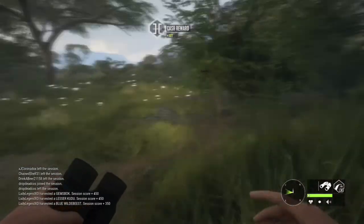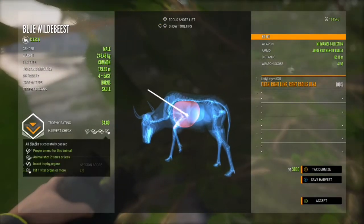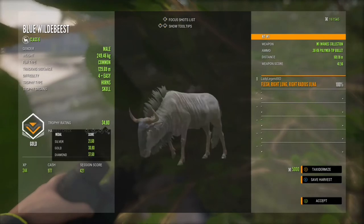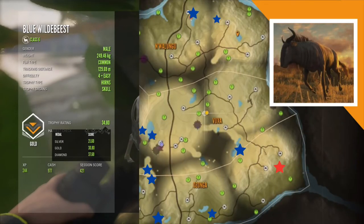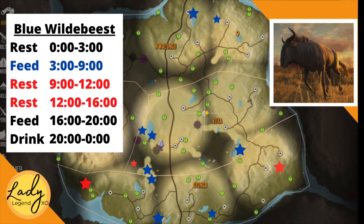Once you get the wildebeest you want, throw a shot into another one as they're fleeing and get some extra cash. Here is the main map: all of the blue stars are your feed zones from 3 to 9 a.m., and then they also rest from 9 to 12 and 12 to 16. Those are a few of my favorite zones, but the bottom left corner zone is my absolute favorite — that's the zone I hit on every multiplayer server.